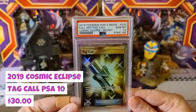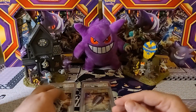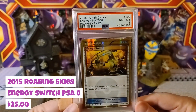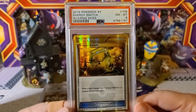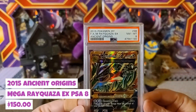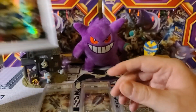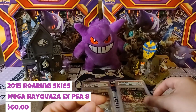Then we got Tag Call secret rare Gem Mint 10 — really loving that one, another one from Cosmic Eclipse. I do have a few retro cards; they're kind of rare because they're vintage, and two of them are from a friend that I got graded for them, so we'll see how those went. Then we got a Near Mint Mint 8 Roaring Skies Energy Switch secret rare — not too great with that one, but not going to complain. Then Ancient Origins XY Mega Rayquaza Near Mint Mint 8 — not too happy but not too bad.